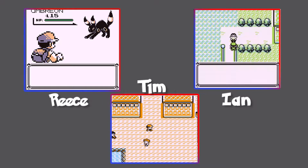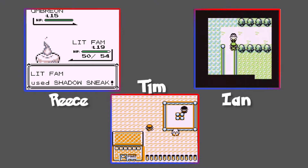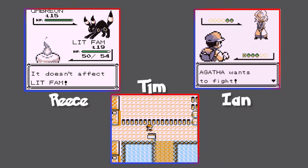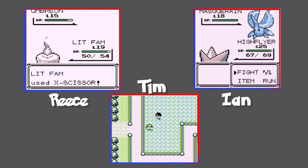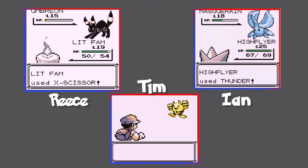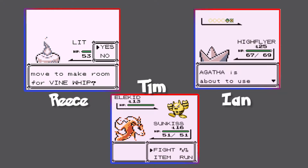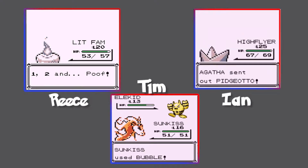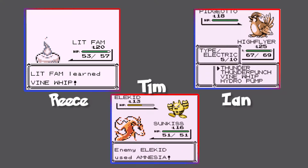Oh, it's an Umbreon! That looks sick — a little terrifying, looks like a scared cat. This is where I caught my first Drowzee back in the day. Elekid — doesn't that evolve into Electabuzz? Yeah, and there's a pre-evolution for Electabuzz too — Elekid. And then Electivire! Electivire, that's right.